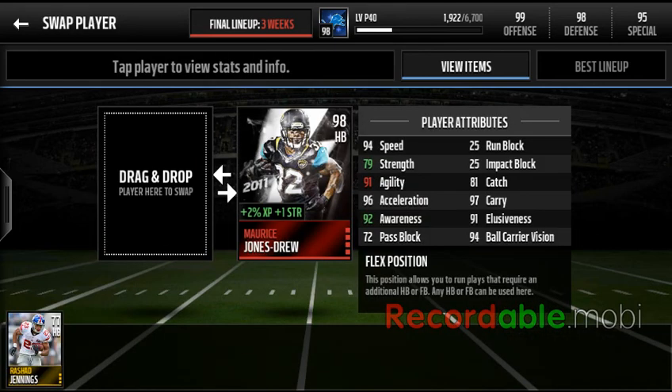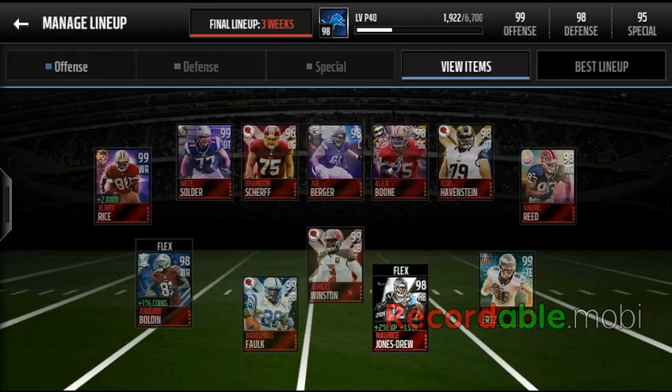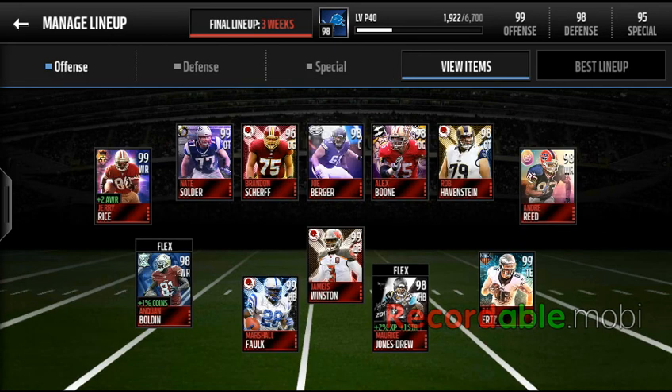Then we have Marcus Drew Jones, or MJDE — a flashback card that helps plus one strength. I like that strength boost because strength and awareness and speed are the three best things to help.